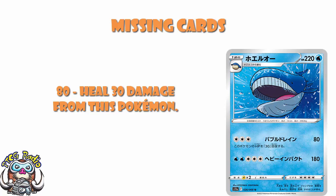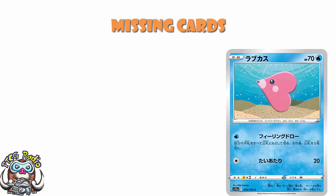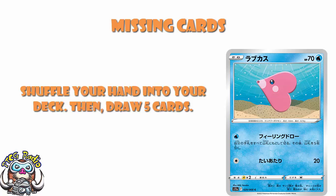Much less big than Wailord, we are missing Luvdisc — that's got a shuffle-draw-five. Shuffle your hand into your deck and draw five cards. I'm not going to pretend this is some game-breaking attack, and it does require a water energy, which I'd prefer to be colorless. But the fact that you can go and grab yourself an energy and then have a shuffle draw five is not to be sniffed at.